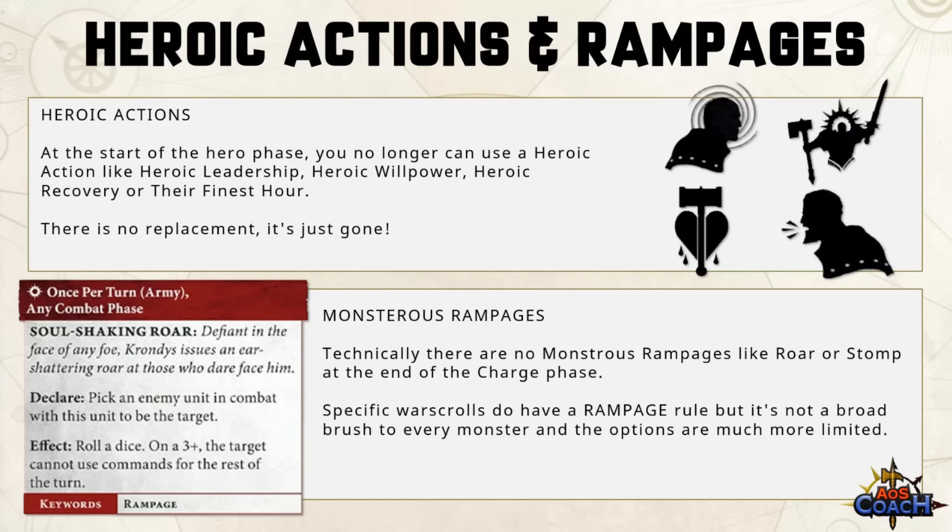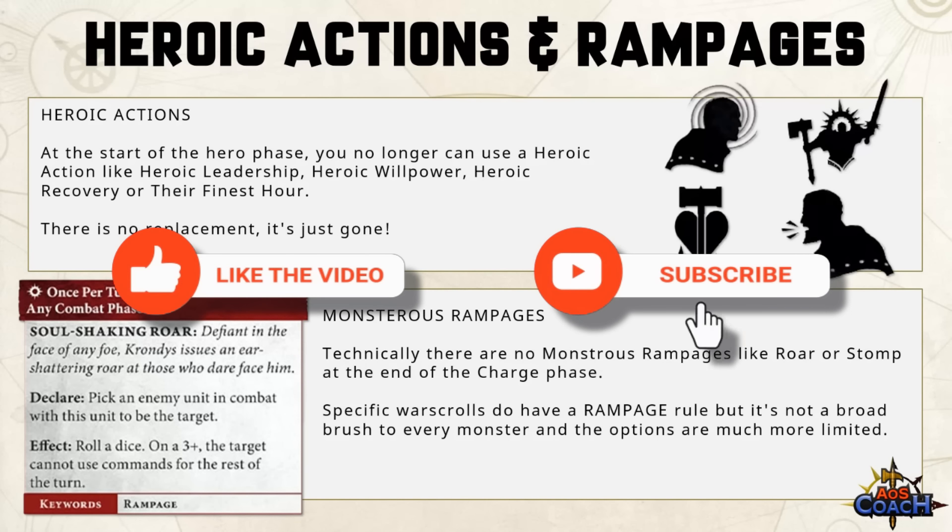Heroic actions like heroic leadership and finest hour have been removed, with no alternative mechanic introduced in 4th edition. There's no way to get an extra command point through heroic leadership, no way to boost your hero with finest hour, and no heroic recovery — though heroes will receive the rally benefit. Similarly, universal monstrous rampages like Roar, Stomp, or Titanic Duel no longer exist, though some war scrolls do have a rampage ability. Destruction players are well looked after in the rampage department, and Order, Death, and Chaos have some as well.